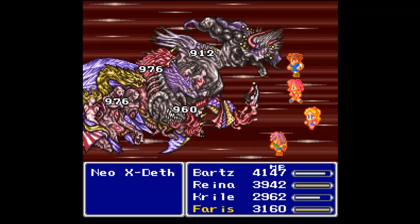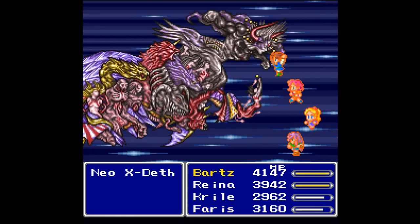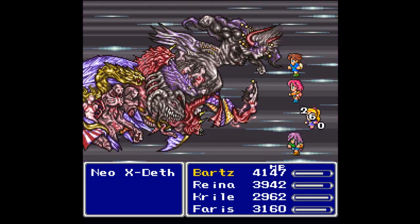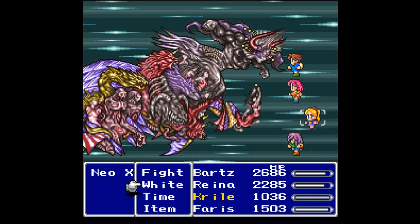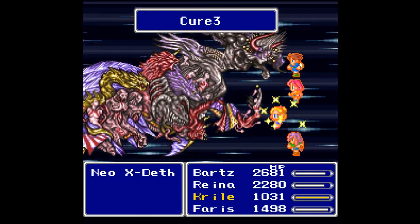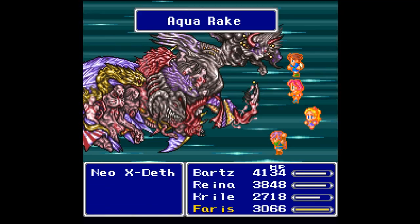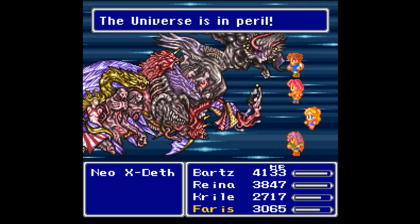Go for Aqua Rake again — that's pretty much the most powerful multi-targeting attack spell I have. Holy and Flare don't transfer that way. When you do an S-Shot it doesn't look like you're using the sword anymore, but you still are. See how much damage Bartz just did — and then you come up with Ultra Gust? How dare you. A Night attack with a drain effect is taking away my HP — I don't like that at all.